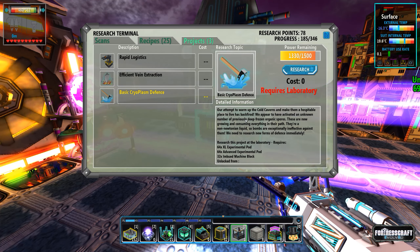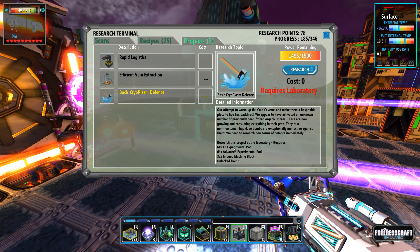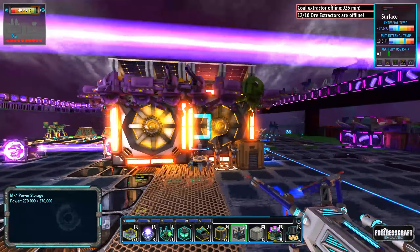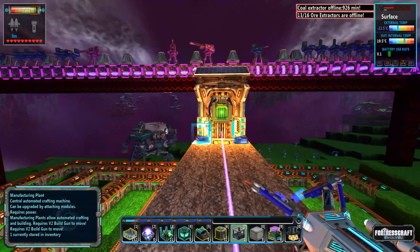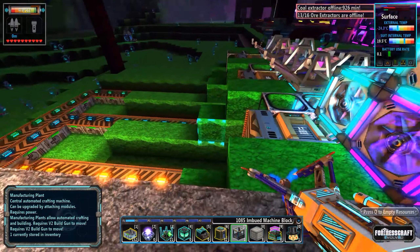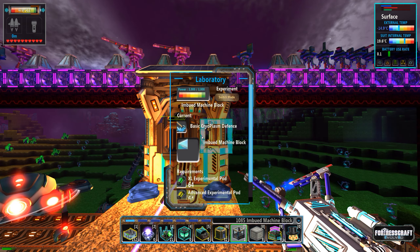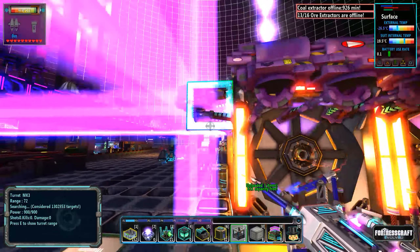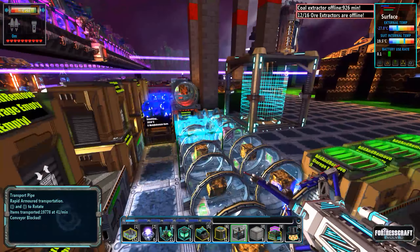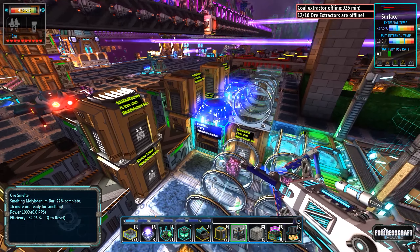Our attempt to warm up the cold caverns has backfired — we appear to have activated an unknown number of previously deep-frozen organic spores. These are now growing and consuming everything in their path. They're a non-Newtonian liquid, so bombs are exceptionally ineffective. We need to research new forms of defense immediately. It requires 64 experimental, 64 advanced experimental, and 32 imbued — no problem, we can get that going right now. I've got 1.1k of imbued. Brand new research: cryoplasm defense.